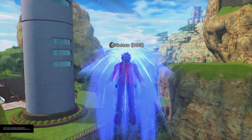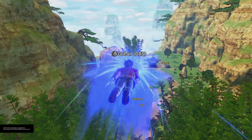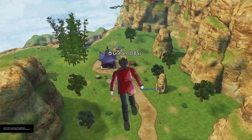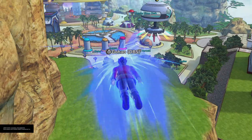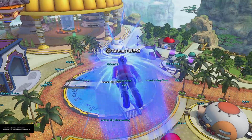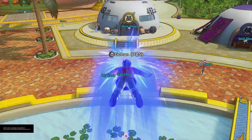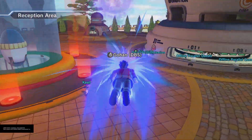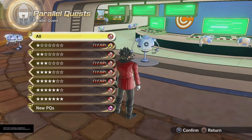You'll need probably around 5,000 to 10,000 TP to get to level 120. First, what you want to do is head over to Weiss and talk to him. He'll ask you to get a special plant-type food. Go into the food section under items, purchase it, give it to Weiss, you'll gain the buff and the increase in everything. You can also set the difficulty levels for all your parallel quests and expert missions.